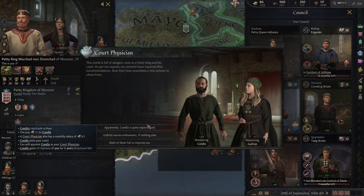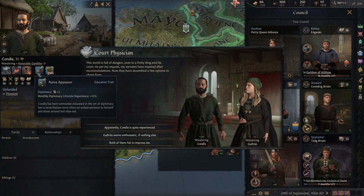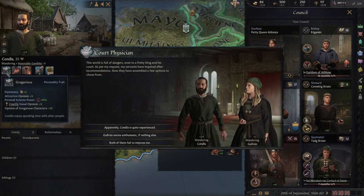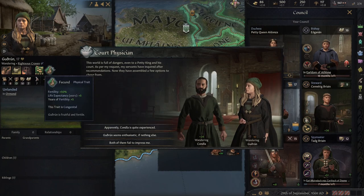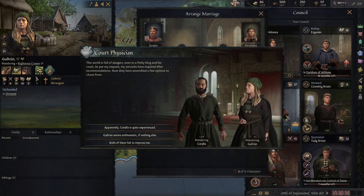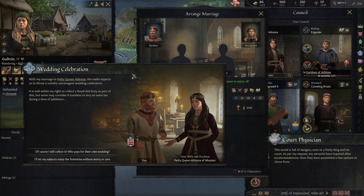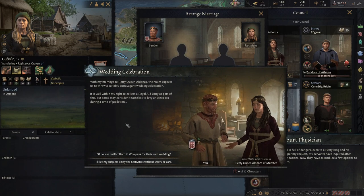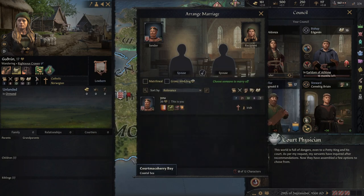Now we have our physician. He's decent — Native, Appeaser, Diligent, Honest, and Gregarious. A lot of stuff is popping up. Let's do the wedding celebration first. Basically we have the option of gaining gold or gaining prestige — I would rather have the gold in the beginning because we're going to need it.